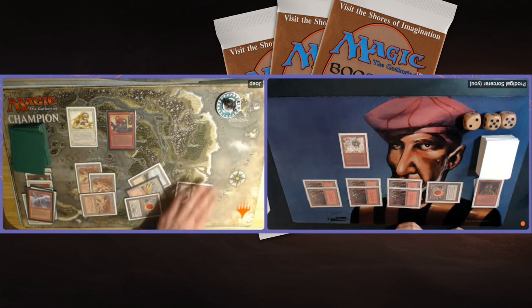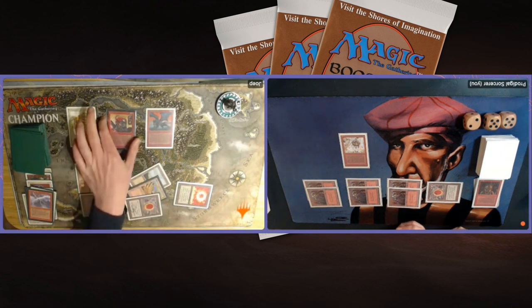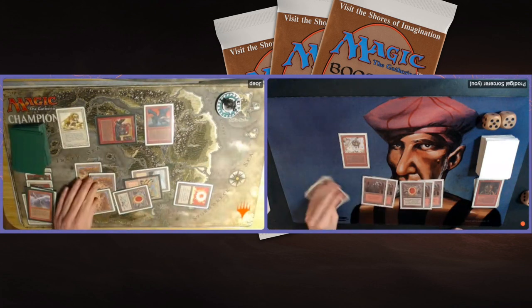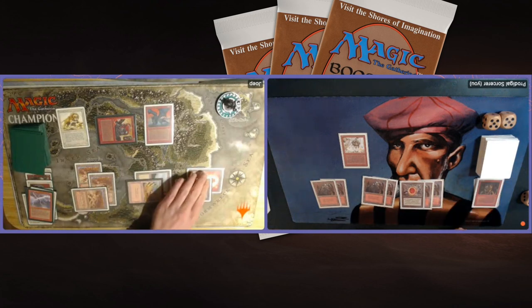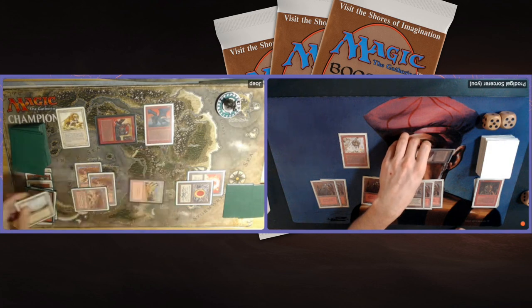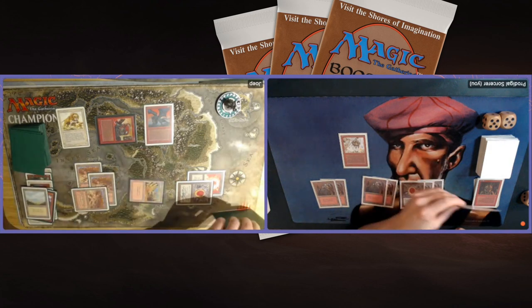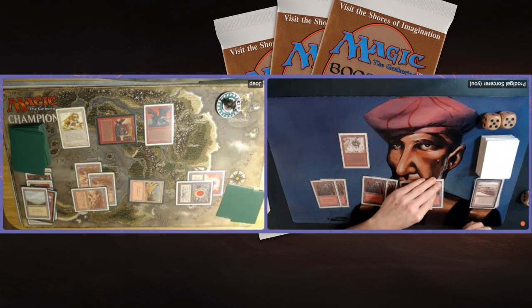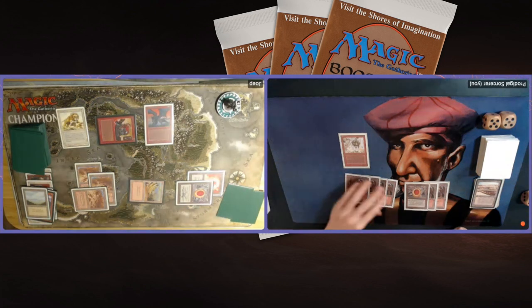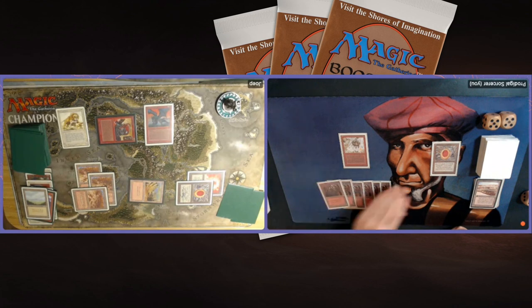I'm back in trouble again. Even more creatures — Granite Gargoyle, a 2/2 flyer that he can pump for 1 red for +0/+1. Attacking with the Ironclaw — I'm on 10. Youp is still on 15. He can't even take damage from me now. He still has 2 red open to pump his Gargoyle. It looks like I'm using my Strip Mine on his Plateau, and then probably playing Blood Moon so he only has red mana. Of course it's risky — if he has a Disenchant, he can float a white and Disenchant it.